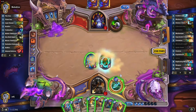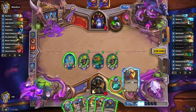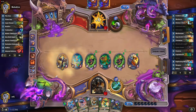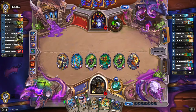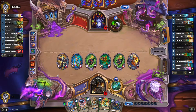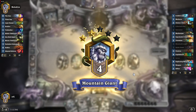Let's play the Explodinator. Maybe play an Upgradable Framebot and the Eternium Rover. We have three minions with magnetic here and magnetic becomes charge, so we're probably going to win next turn if it even comes to that. It was rather easy.